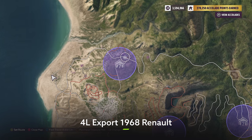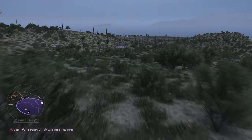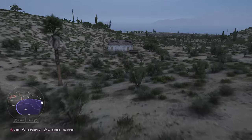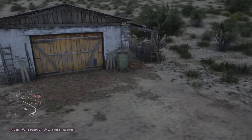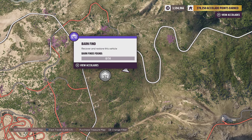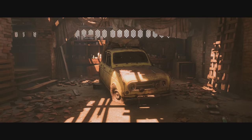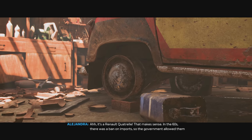Next up, you're going to want to go to the northwest area of the map, and we're going to be looking for quite an old school motor. Head to the circle on the map, use your drone to zip around the desert a little bit, and eventually you should stumble upon the barn itself. Head to this exact pinpoint on the map if you're struggling, and you should find the 4L Export 1968 Renault. It's not the most glamorous thing out there, but you need to take this one off your list.